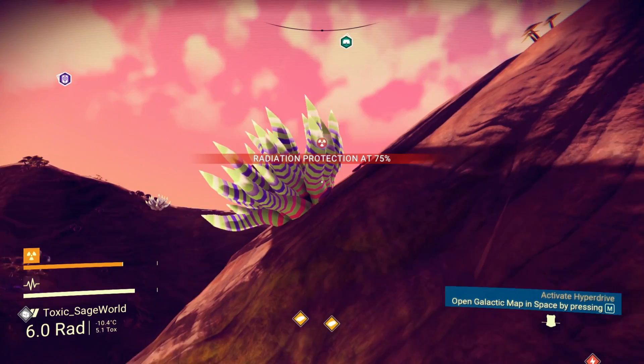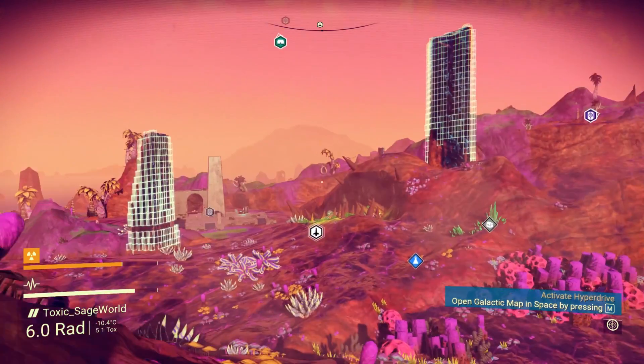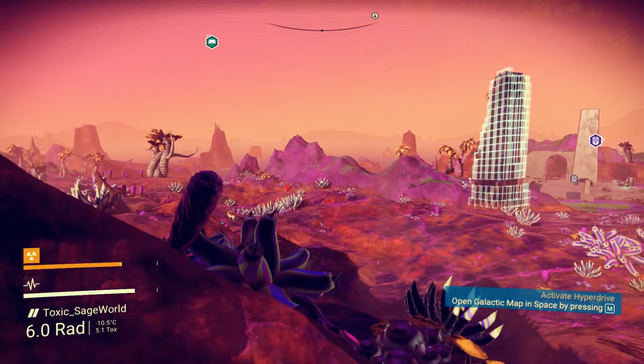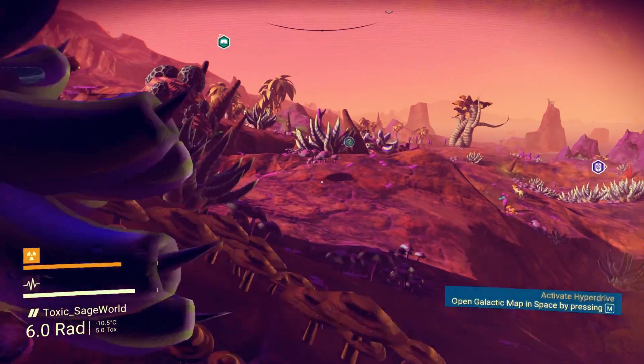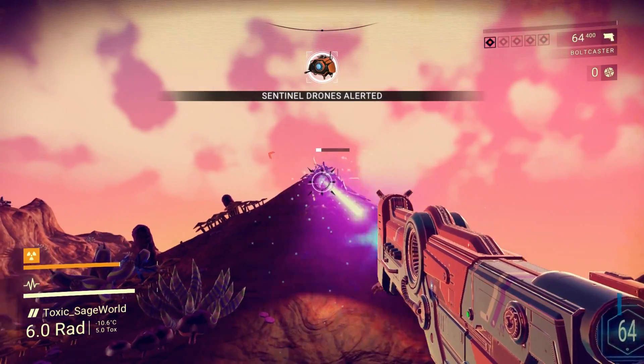Also, this whole planet is super irradiated, so we probably don't want to sit around too long. If we get back in our ship we'll be safe. This is that planet I landed on the other day — super radiation. There's another Sentinel drone. You see, they just seem to come out of nowhere and they're all over.